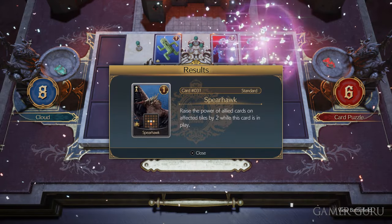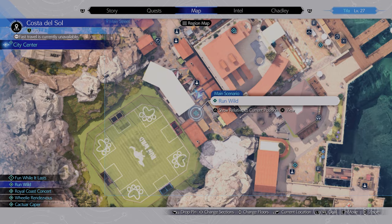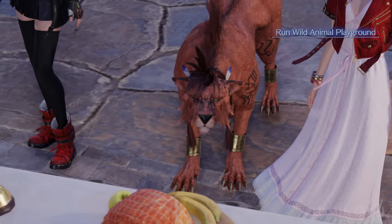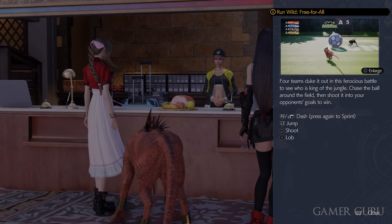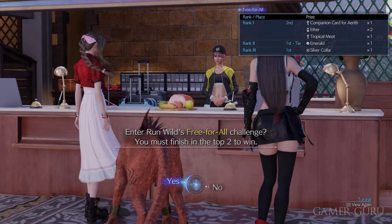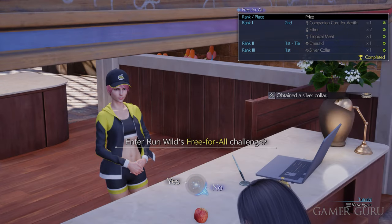Once you've unlocked both swimwear options for Cloud and sent him down to the beach, it's time to control Aerith and Tifa. They also have a few blue objectives to unlock their swimwear. The first is the free-for-all in Run Wild, which is the football-style rocket league minigame. I'd recommend getting undisputed first place with Red for this to earn the silver collar weapon.